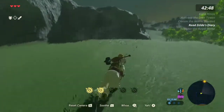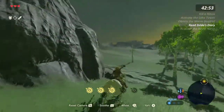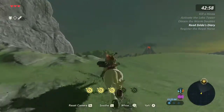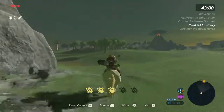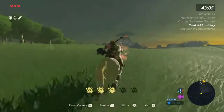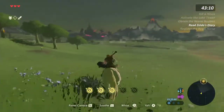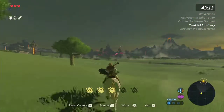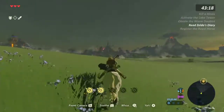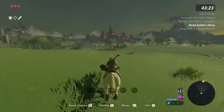Did someone say something about there being a stasis launch dead in the middle of the — a stasis launch to Shrouded Shrine? There's a stasis launch everywhere, dude. There's a tree in there — which one is Shrouded Shrine? Yeah, there's a tree — there's a stasis launch. If I had Edge of Duality, I would just kill him in one hit.